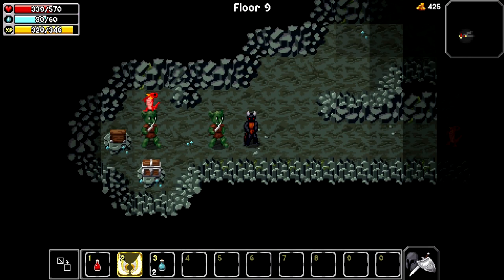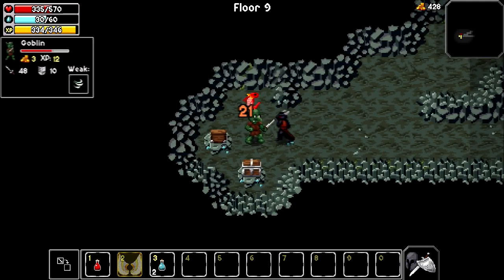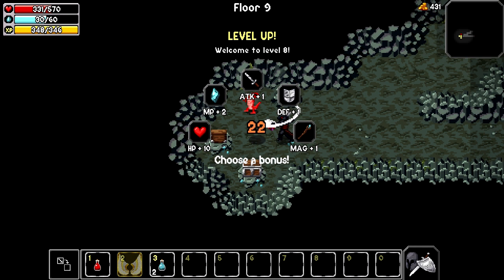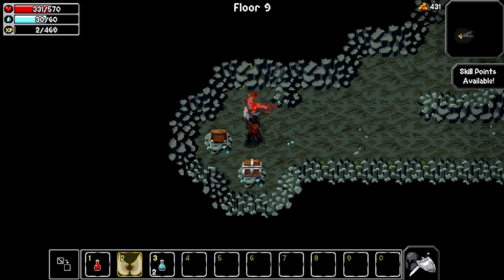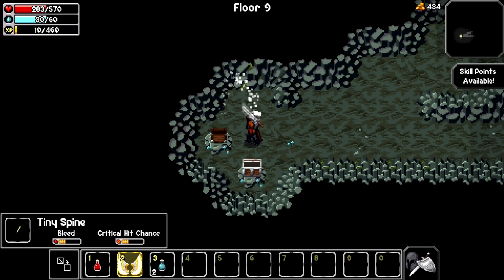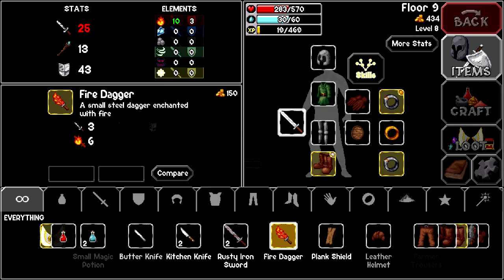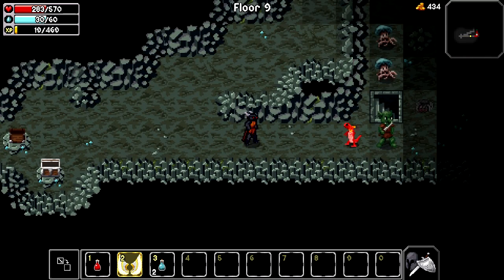Good thing I can play this game with one hand. A new enemy. We get to level up again - we'll go with attack again. Ouch! Those things hurt. Got a steel longsword. You know what? We're gonna switch that because that guy wants it, and I think we're gonna give it to him - I'm pretty sure he can give us some pretty nice stuff.